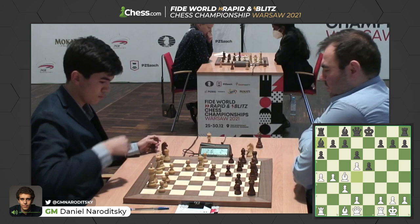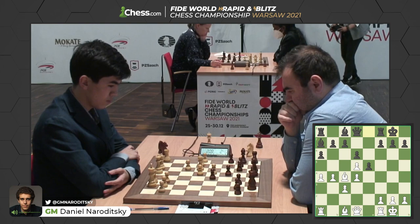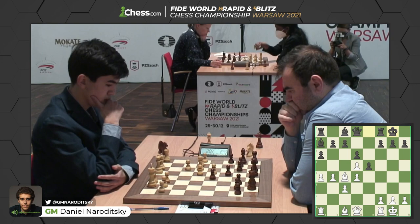Shakriyar goes for knight d4. Knight takes d4, we've got a knight trade — no more knights remaining on the board. It's just two bishops against two bishops. Back to a7. Sindharov pushing d4 in the center. Shakriyar castling. We might have a trade on e5. Very double-edged position. Hard to say who's better. This is probably about dynamically balanced.